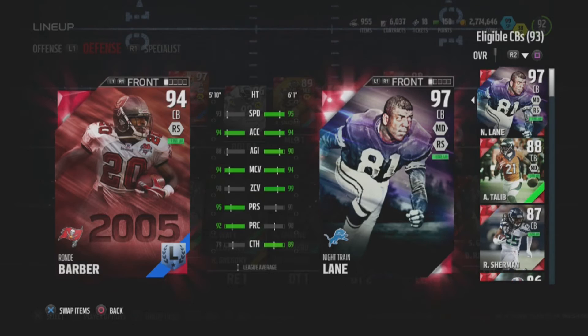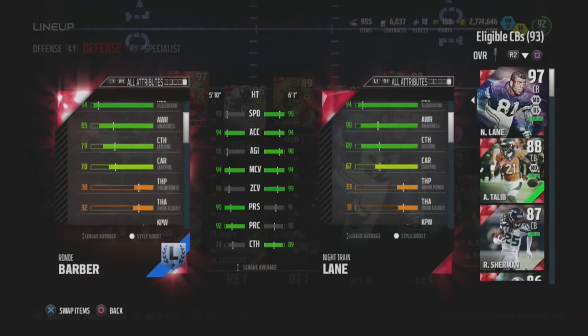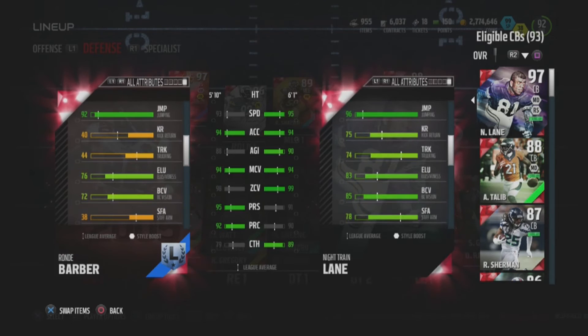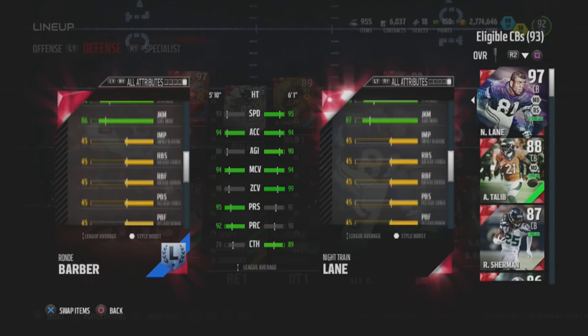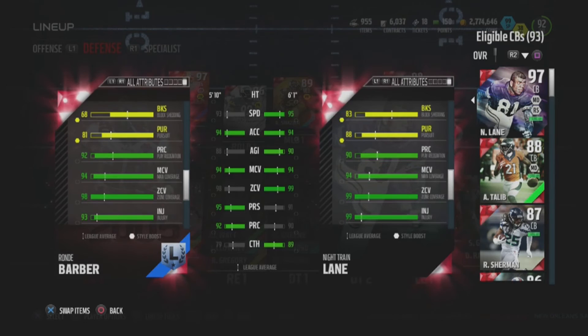At cornerback: 95 speed, 94 acceleration, 90 agility — he's got more agility — 94 man coverage, 99 zone. Ronde's beating him in press and play rec, but not by much. Looking at hidden stats: 82 strength — one of the best strengths you can have for a defensive back. Catching is 89, great catching. Tackling 91 — one of the best tackling defensive backs in the game. 96 jumping. Ronde beats him in finesse moves, but Night Train has 83 block shedding, making him the very best run-support corner in the game.